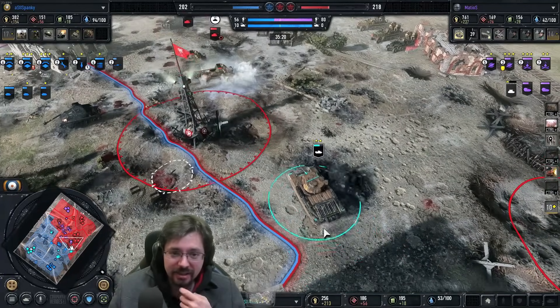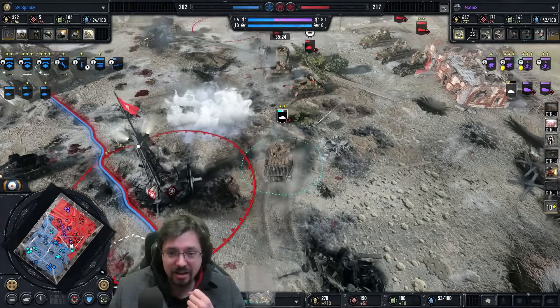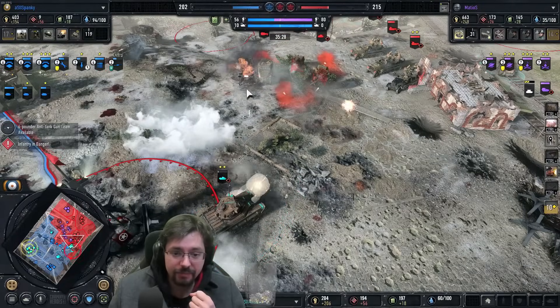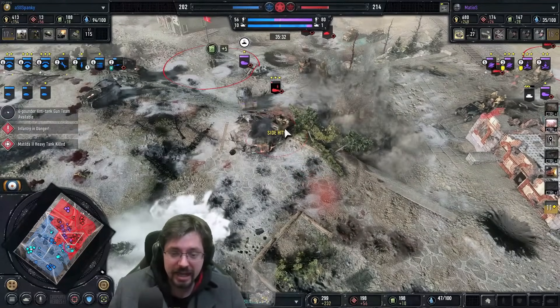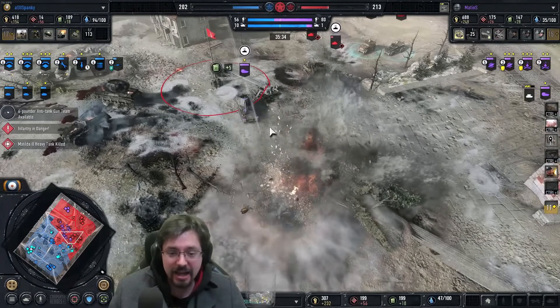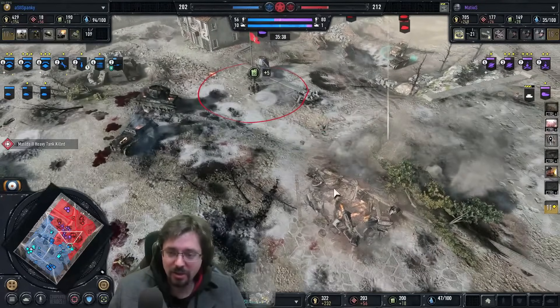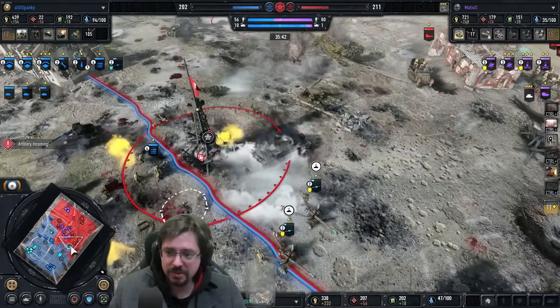So many Marders. Here comes the Matilda on the flank — four Marders are going to hit it right now. He does get one of the low health squads but the Matilda goes down. He's dropping some artillery — the Mortar half-track is slow to react and doesn't get out in time. Matilda for a Marder is not worth it, especially because it was Vet 2 as well.